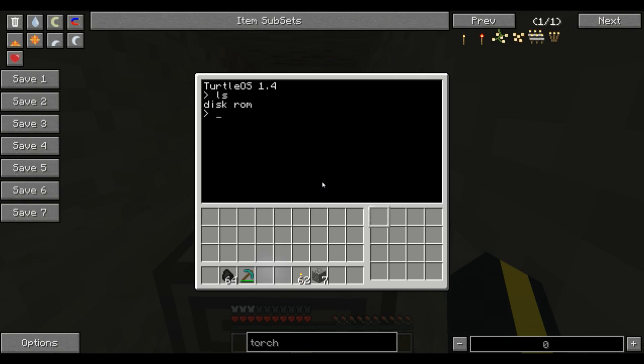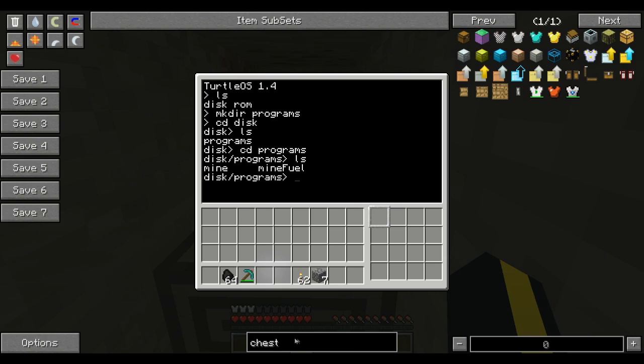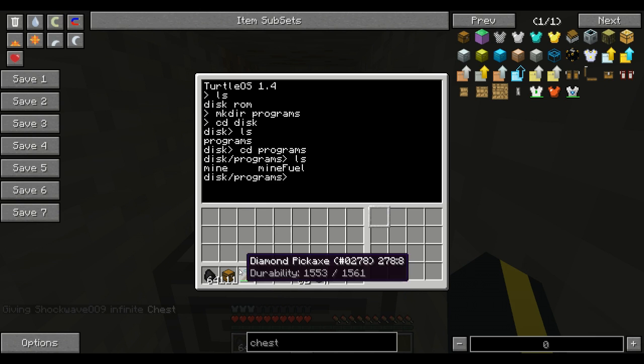As you can see, I have nothing on here, so I'm going to go ahead and make my directory for programs. I'm going to change to the disk, and there's a programs folder on here. You can see I have two programs. The original one is called MineFuel. I just realized I didn't have a chest — one second, let me get some chests. That's a lot of chests. I just wanted a stack.